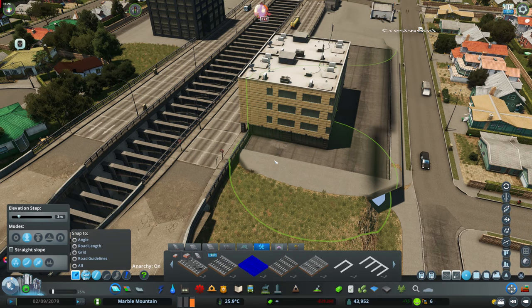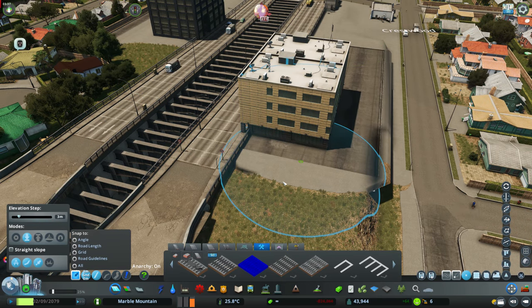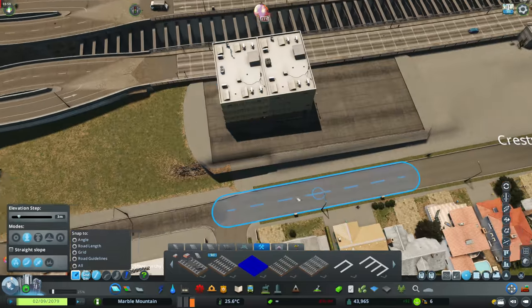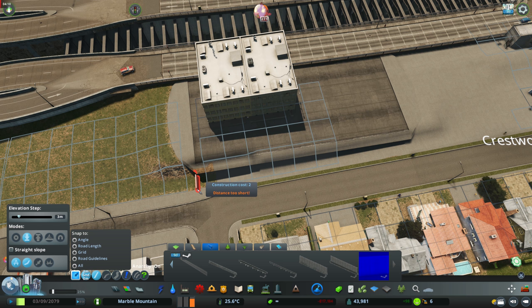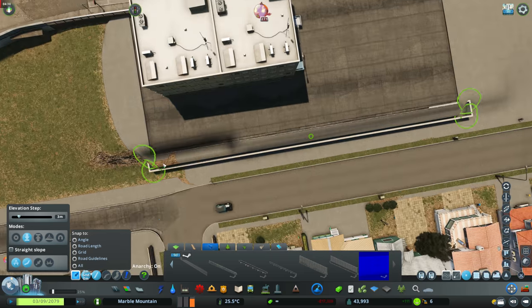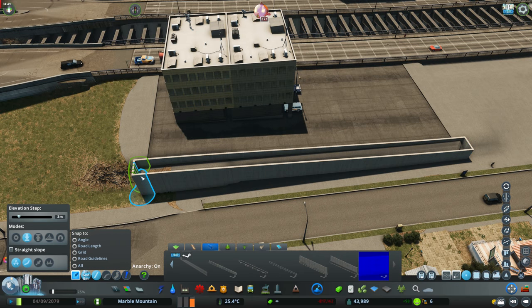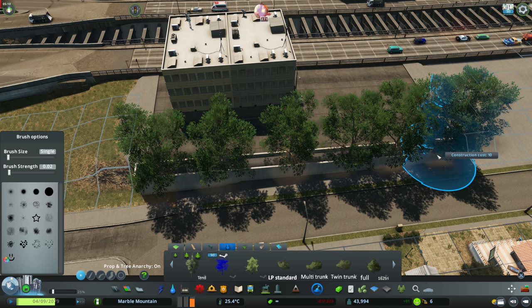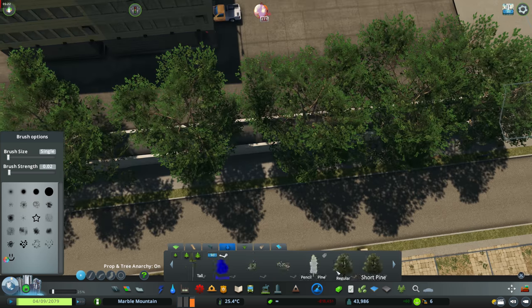So this neighbourhood is going to receive a fair bit of detail work. I don't usually detail every area within the city, but this particular spot I really wanted to make every block have a particular look and detail it up pretty hard. I just think the effect is quite nice — I really like that this area has a lot of character.